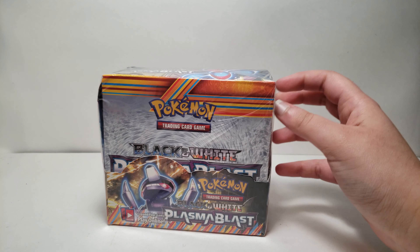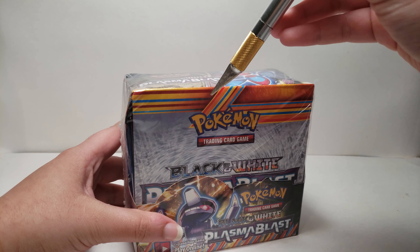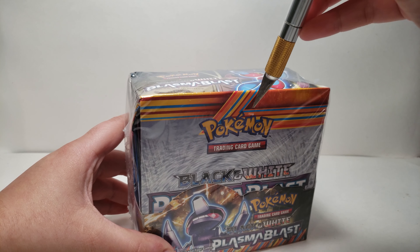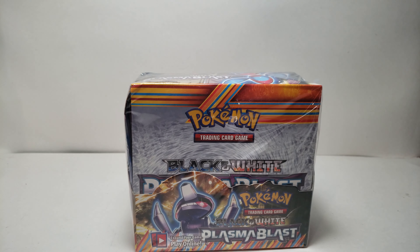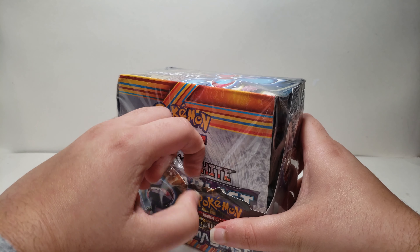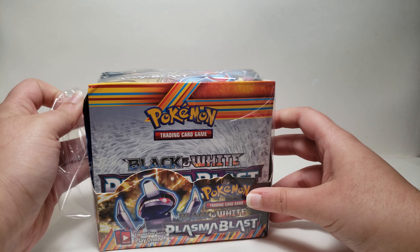So I got one of these older ones and I have three more of these — Sun and Moon Crimson Invasion, Forbidden Light, and Ultra Prism. These are all the new fake booster boxes that I found. In the past I've opened the Sun and Moon Evolutions one and also another one — I think Steam Siege. I've never got anything older than that, so this is why I got the Black and White Plasma Blast one, and I got some of the newer Sun and Moon set ones as well.